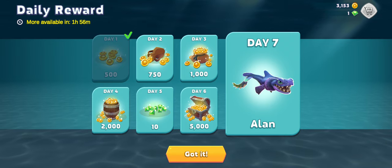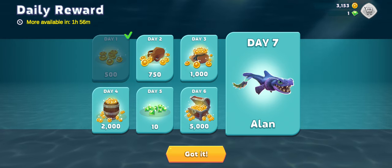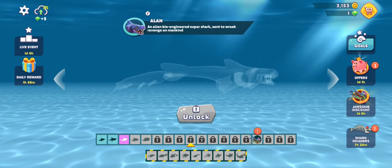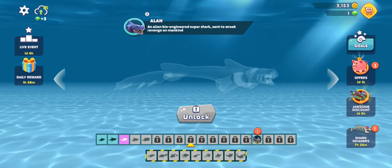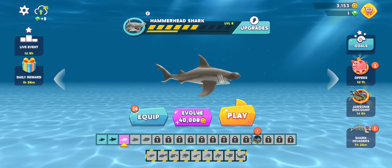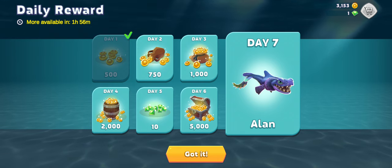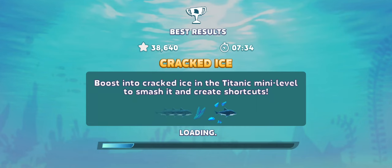Wait, what is this? Daily reward — I got my daily reward off camera. But wait, day seven is Alan! It's like six sharks away from what we have right now, which is honestly crazy. Thank you Hungry Shark Evolution. But I think if you play one run with it and then the next run you want to take Alan, you can't take Alan anymore.